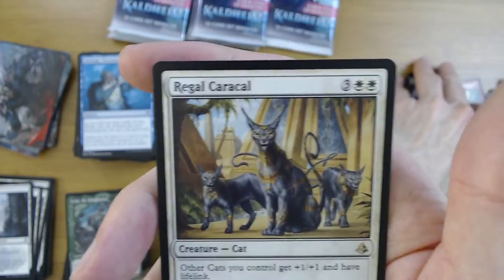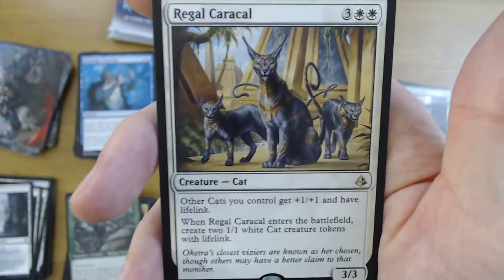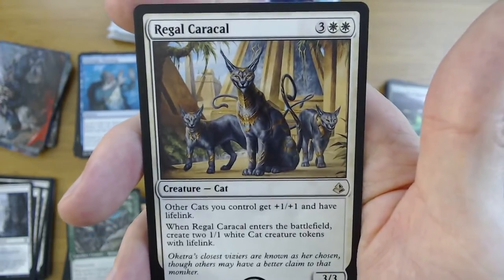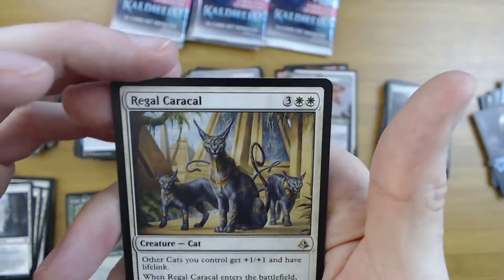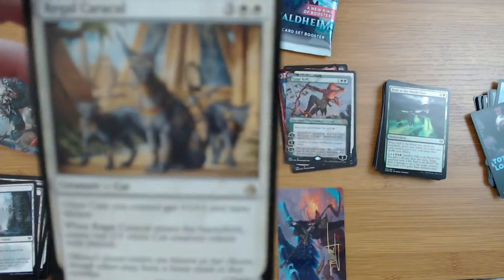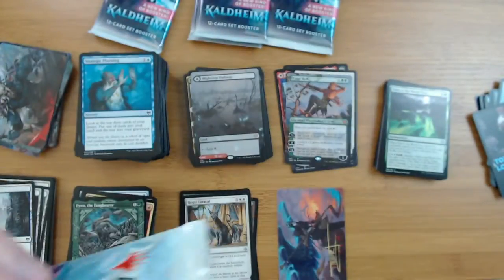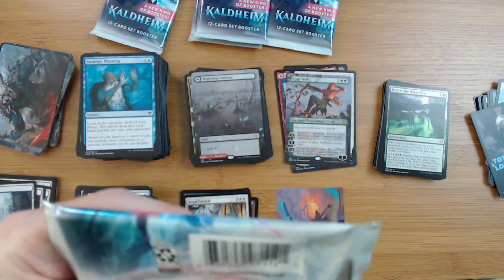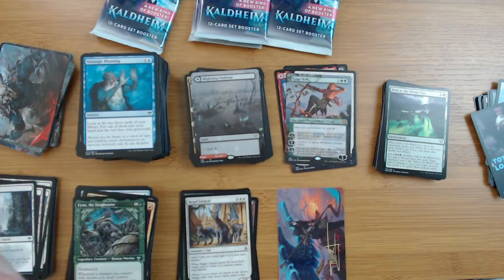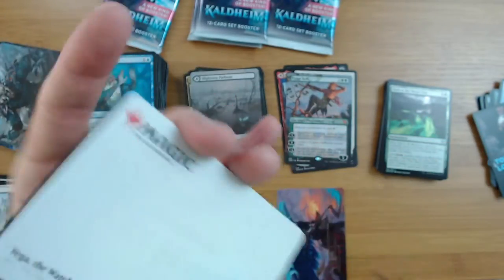Another great thing from the list - a Regal Carousel! Other cats get plus one plus one and lifelink. Whenever it ETBs you get two cats with lifelink. Decent pull - it's only like a three dollar card so nothing special, but a must-have in a cat deck. Definitely a must-have.